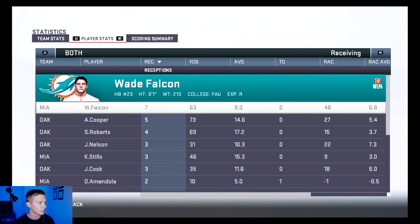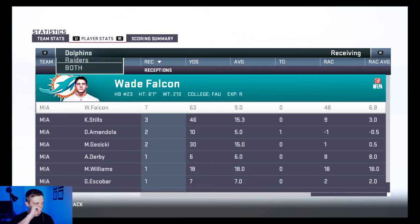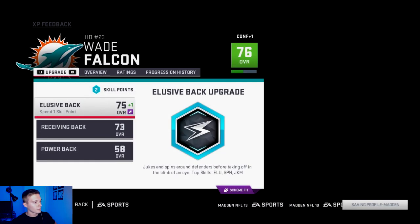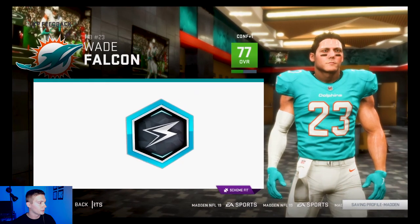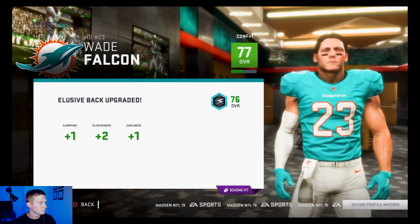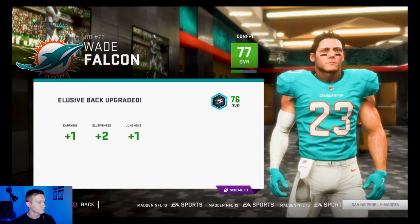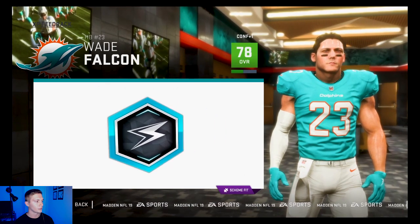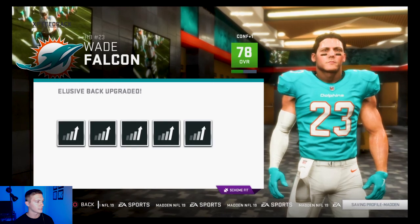Receiving, Wade had 7 receptions for 63 yards, no touchdowns. We've got 2 skill point upgrades — we're going to go ahead and do the elusive back upgrade. We're going to do it again, and that puts Wade at a 78 overall.